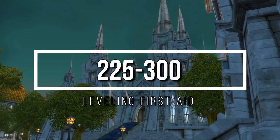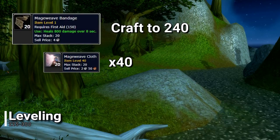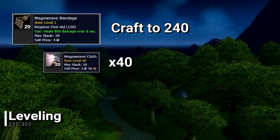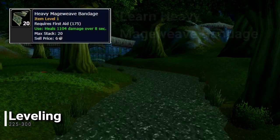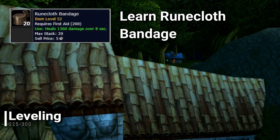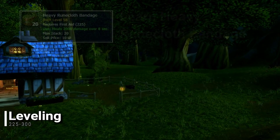To get your First Aid to 300, you will now continue to craft Mageweave Bandages until you reach a skill of 240. Dr. Gustav Van Housen and Dr. Gregory Victor will be your First Aid Trainers from here on out, so learn how to make the Heavy Mageweave Bandage from them and craft those until you reach a skill of 260. Go to the Doctors again to learn how to make the Runecloth Bandage and craft those until you reach a skill of 290. Visit those Doctors for the final time to learn to craft the Heavy Runecloth Bandage and make those until you reach 300.